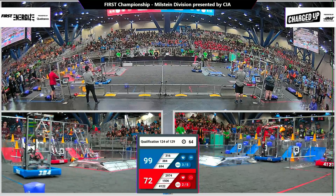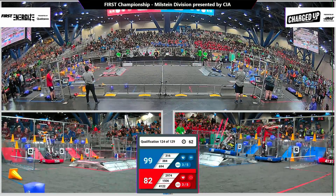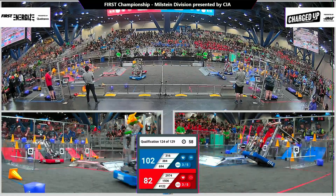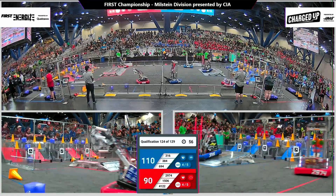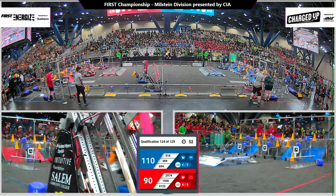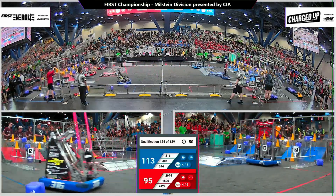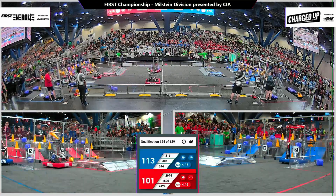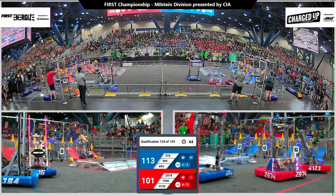We have quite a collection of game pieces there in the Blue Human Player Station, setting them up for Stipe Pulse and friends. The Red Alliance — 1506 Metal Muscle — ready for a cone from the Human Player. And on the Blue Alliance, Lunatex also taking cones from the Human Player.